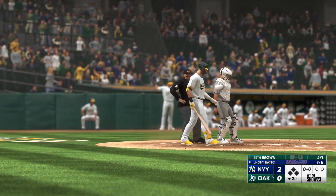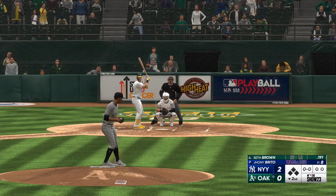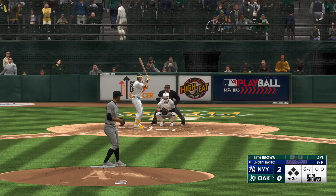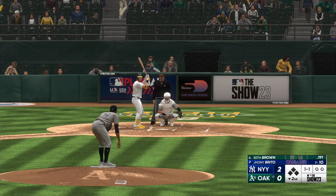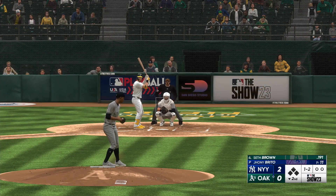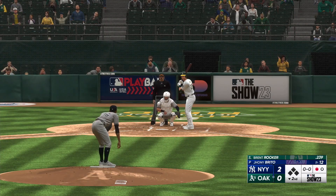Welcome back. Here's Brown at the plate — the right fielder. And the pitch — that one clips the corner. That misses, and it's a ball and a strike. The pitch — got him swinging, pulled the string on the changeup. Batting next up for the A's, Brent Rooker.